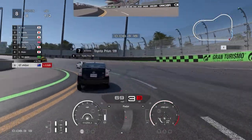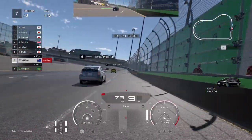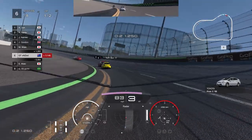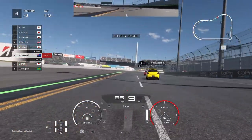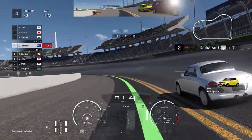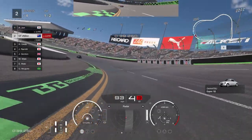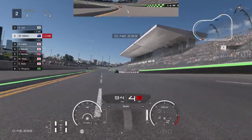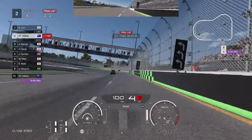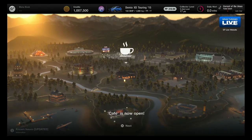Hello everyone, welcome back to Gran Turismo 7 — it is finally out and we have all been playing it. This is going to be a series, just a guide going through the menu books in the cafe. These kind of operate as some direction towards a career mode, giving you objectives and cards to collect, and you get some rewards back. Today we're going to jump into what you need to do for the first menu book.